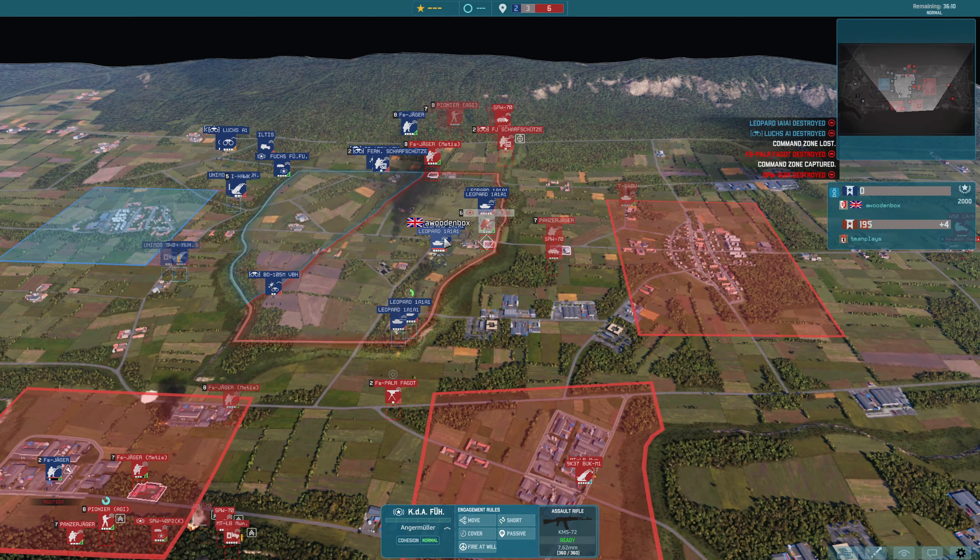Cluster coming in going for that command — the Mort Grenzer can see it. Hit by the I-Hawk, destroyed before it gets to drop its bombs. Something finally going A Wooden Box's way. There's the command in the bottom — plus two, about to be plus four. Command called in for A Wooden Box but for the moment plus four. This will push T-Man past the halfway mark of a thousand points I would think. Fifteen minutes left to go in this game.